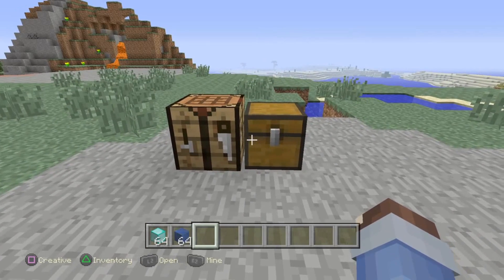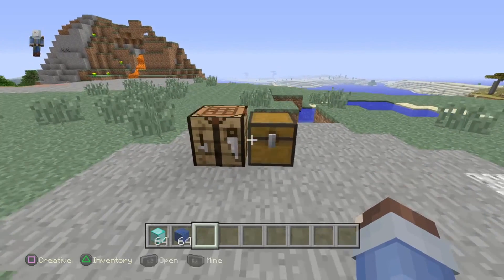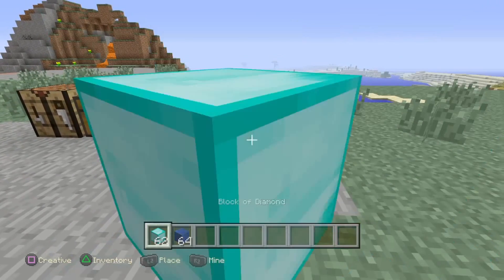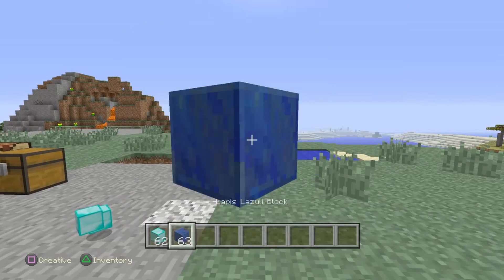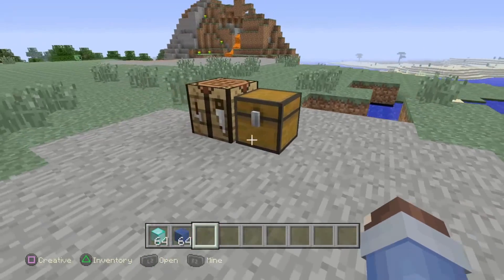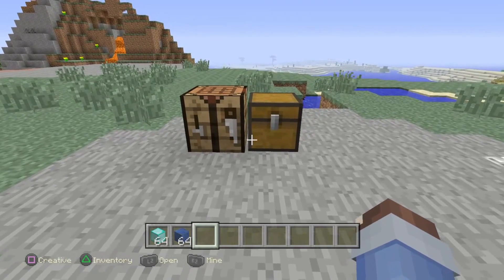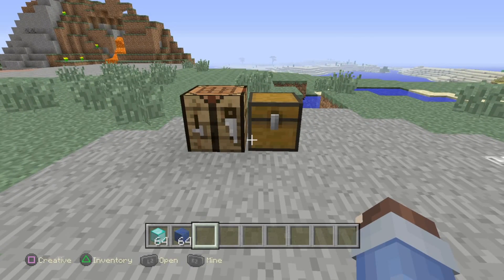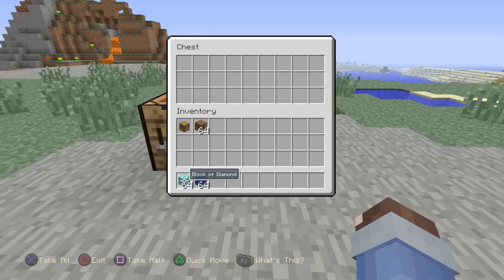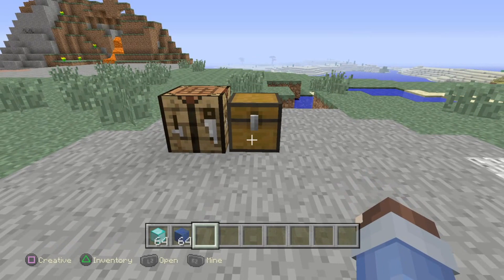So I'll be showing you how to do it. First, you need to find nine of something — it has to be a block, so you could use a wood block or anything. You'll see in a minute. What you have to do is open the chest and tap the pause button at the exact same time.